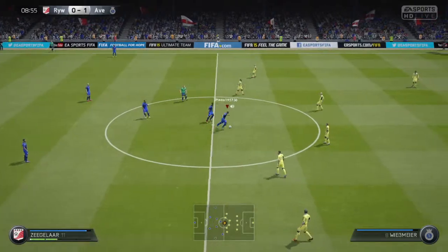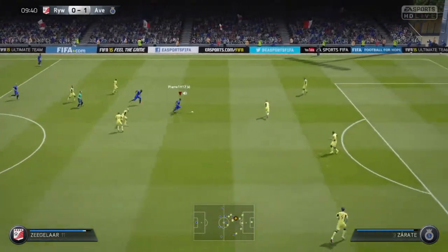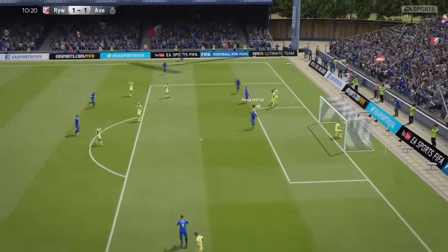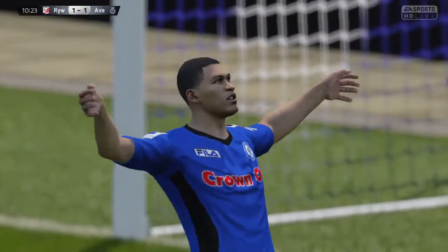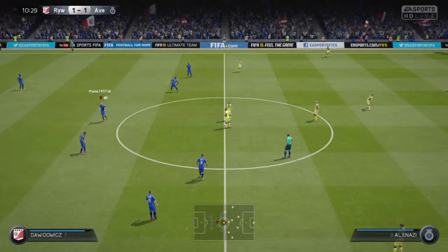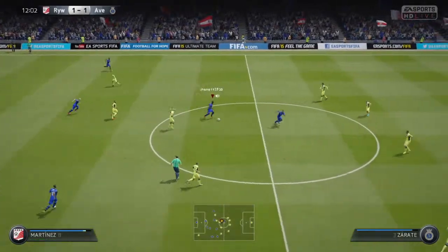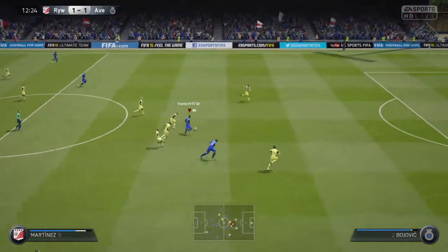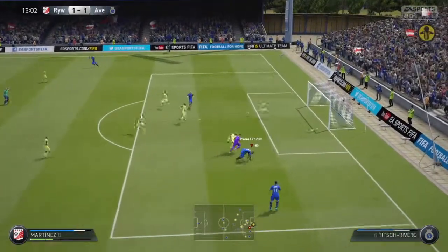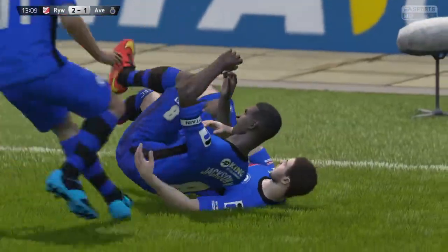Straight from kickoff again — let's hope Johnny turns this around. A cheeky skill and he's gone — it's a goal straight from kickoff, in the back of the net! Then Jackson lets the ball through his legs, makes a run — unstoppable Jackson — and it's a goal! Three minutes later, that's quite a lucky goal I have to say.